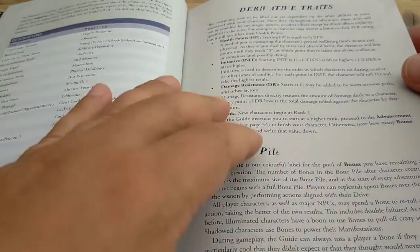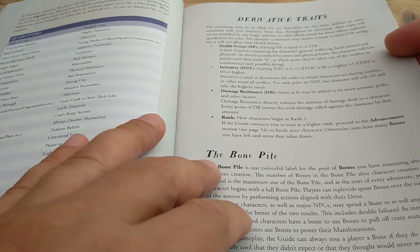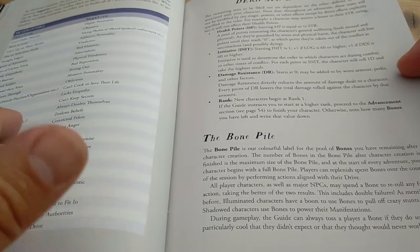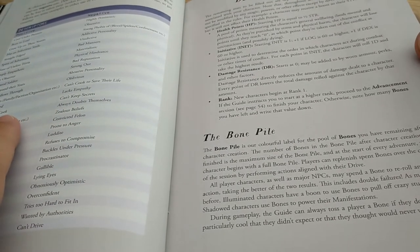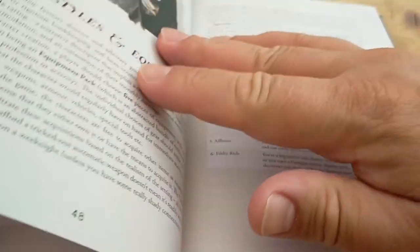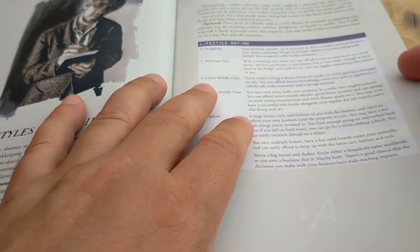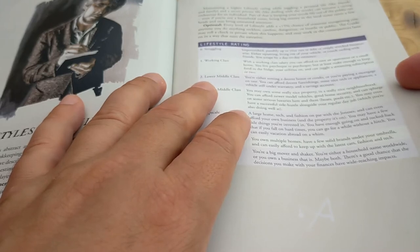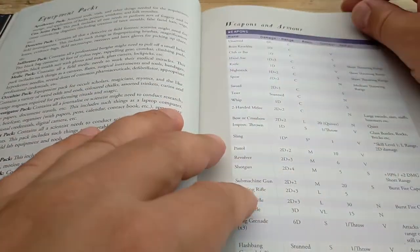You've then got some derived traits: Health Points, which is half your Strength — effectively your wounds. Initiative. Damage Resistance — how much you resist damage — so if you take 12 damage with a damage resistance of two, you actually only take 10 health point damage. Rank is for advancements and is a bit like levels. You've also got a Bone Pile, which are things you can spend for in-game effect. You've then got your lifestyle and equipment — lower middle class means you're renting a decent house, paying a mortgage, and can afford decent furnishings, but you're not super wealthy. You've then got various equipment, weapons and armor, and vehicles.